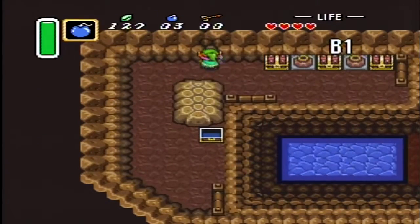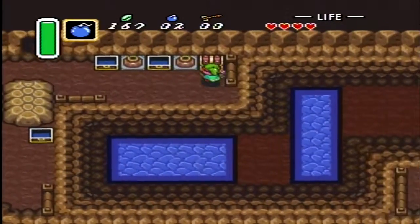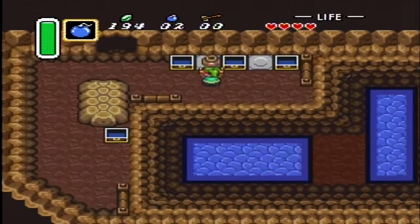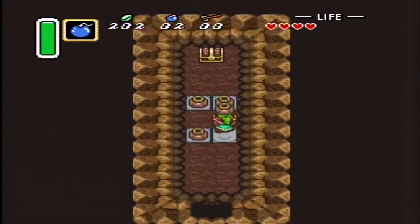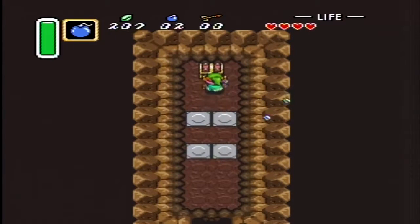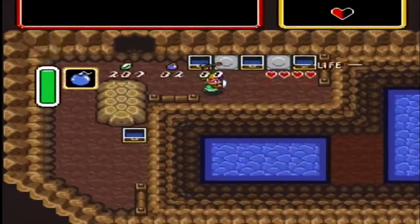I got some bombs when I opened up a chest. 20 rupees, 20 rupees, 20 rupees. There is a heart piece in this — yes, there are a few places around here you can find heart pieces in Kakariko Village. Heart piece — that's two.